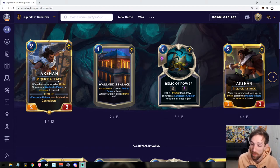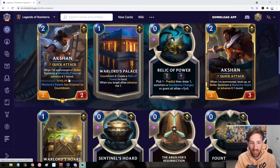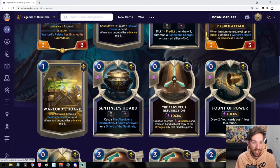Arkshan gets a little more crazy when he flips. Once Warlord's Palace has finished its countdown, Arkshan's level 2 form has a very similar effect, but this time you'll summon a Warlord's Horde and advance it. Warlord's Horde has a similar countdown, similar Relic effect, and similar landmark effect.